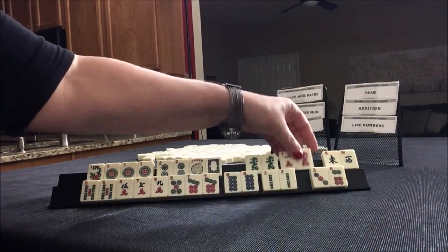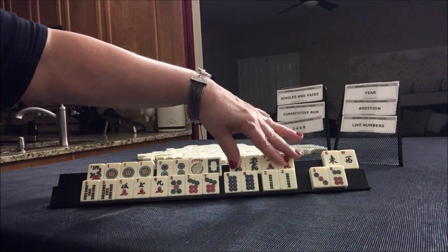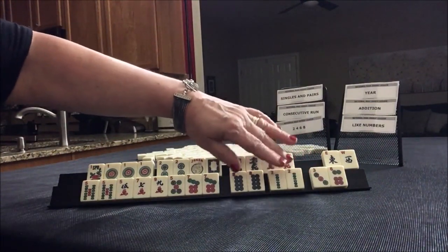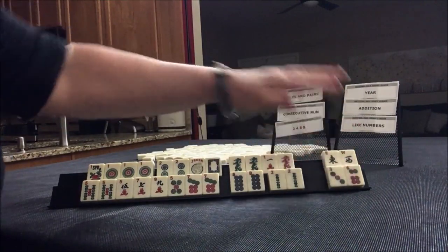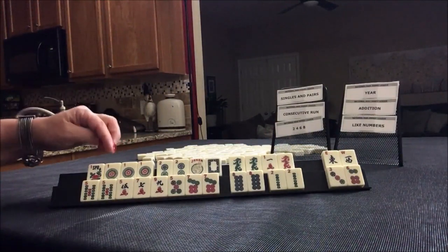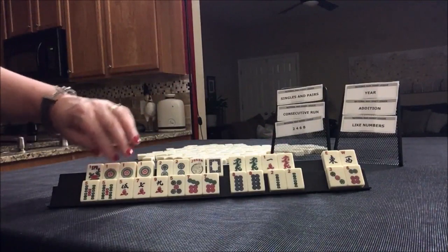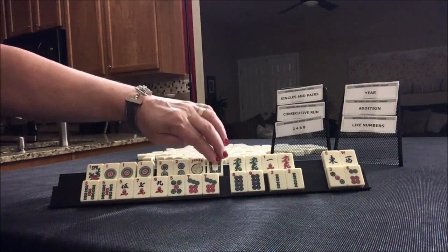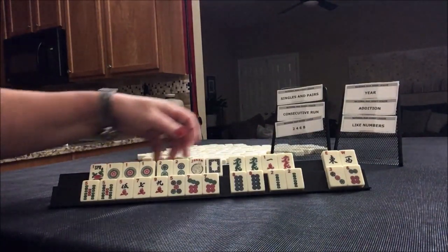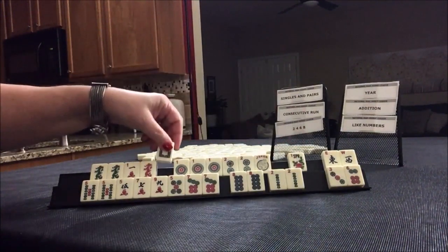So maybe hold this for a while. Do these first, maybe the middle of the middle wall, and then discard these. Hold this for potential like numbers. We have 1 through 8 versus 3, 4, 5, 6, 7 — like numbers is just a little better by one tile, so maybe play that instead.